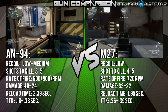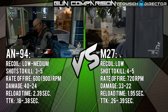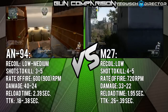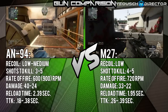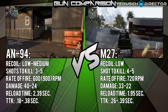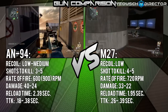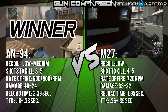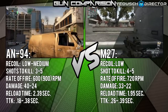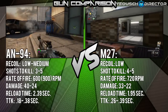Jumping into the next category — shots to kill. The AN94 has three to five shots to kill, while the M27 has four to five shots to kill. The fact that the AN94 has a possibility of killing someone in three shots without going for headshots makes it the winner of the shots to kill category.